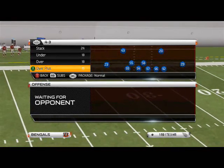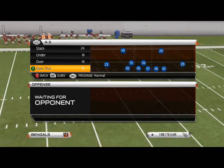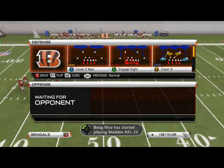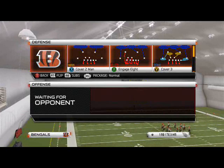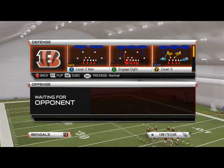Welcome to Madden NFL 25. Today's Blitz of the Day focuses on the 4-3 Over Plus formation, which a lot of people are very high on this season. We're going to look at universal pressure from 4-3 Over Plus — the ability to get pressure off the right edge, the left edge, and both edges — and for that we're going to look at the Cover 3.